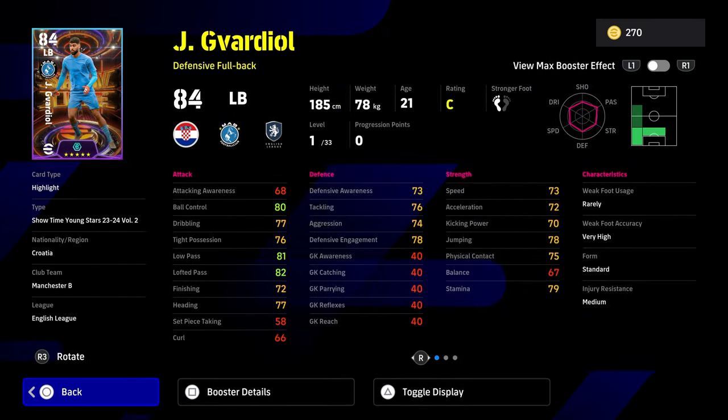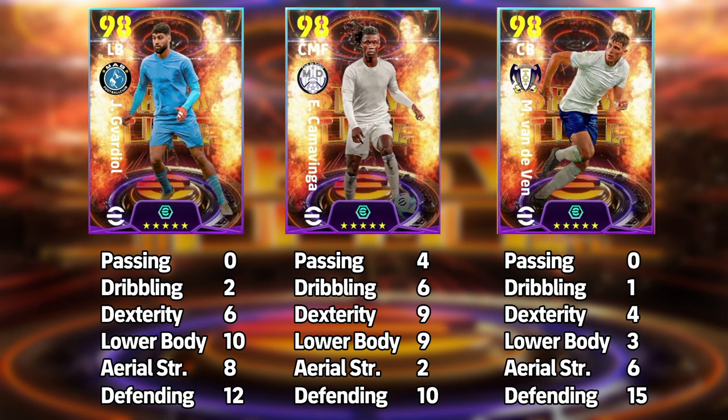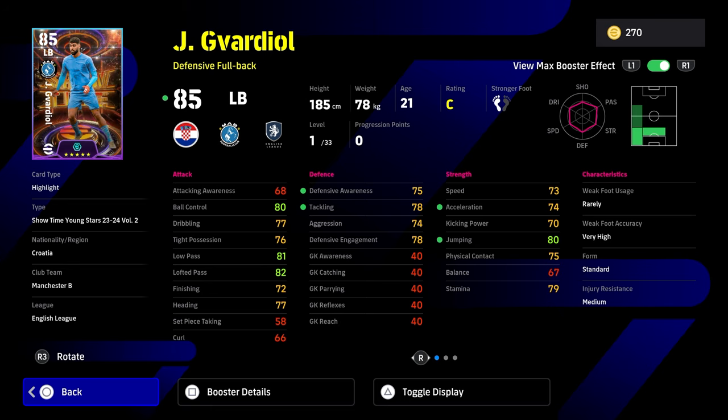Gavardiel kind of falls into this category as well. The build I'm going with is 0-2-6-10-8-12. He's got a really nice card — pinpoint crossing, early crosser, and long ball expert as AI playing styles, plus interception, blocker, aerial superiority, sliding tackle, acrobatic clearance, fighting spirit, and man marking. Essentially every single defensive skill in the game, including Fortress, which gives your defensive players a boost when you're leading at halftime.